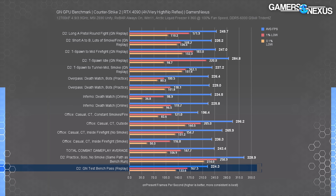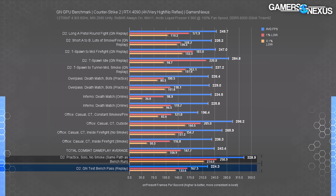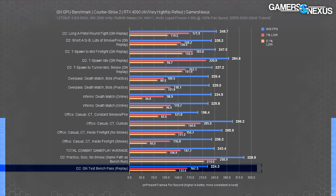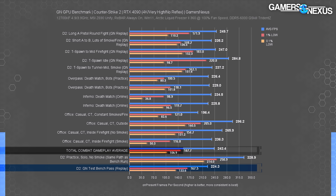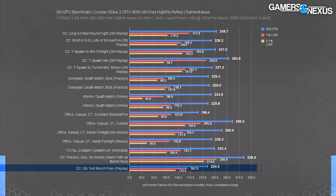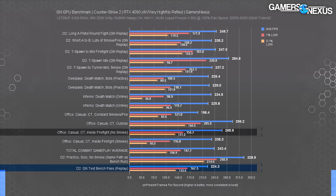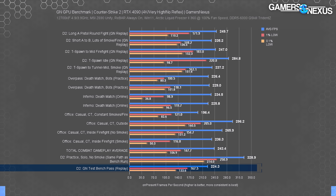We did one such test: in practice, solo, no bots, running the exact same bench course as our final replay course, we had a 330 FPS average. In the actual test passes — the same area but with smoke grenades and a firefight between online players run locally through the replay system — we ran at 224 FPS average. Averaging all of our combat tests and even the idle test, but not the solo test, we saw a 243 FPS average. We noticed some extremely smoke-heavy and incendiary-heavy maps in close quarters, mostly Office, could drag down the frame rate. In this example, we had a 196 FPS average during a firefight with constant smoke and fire in the view frustum. An inside firefight without smoke ran 35% higher at around 266 FPS average. Our landing point of 224 FPS in our bench course strikes a good balance of realistic gameplay on Dust2.